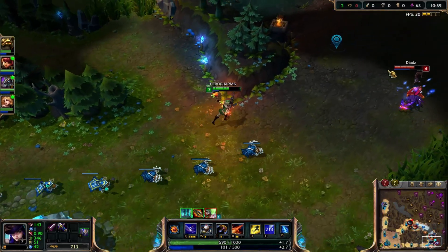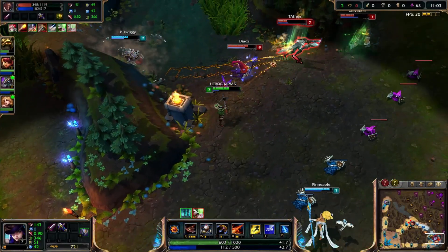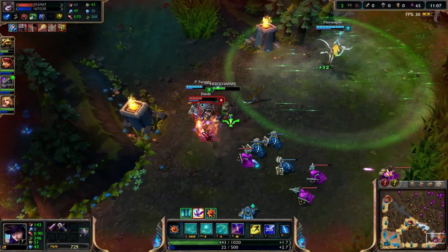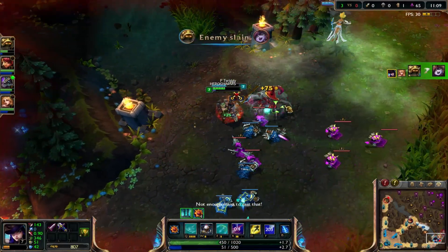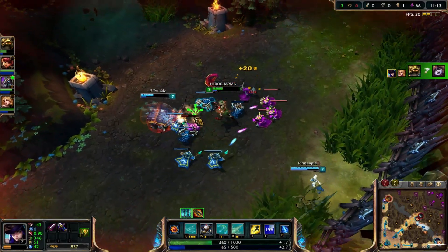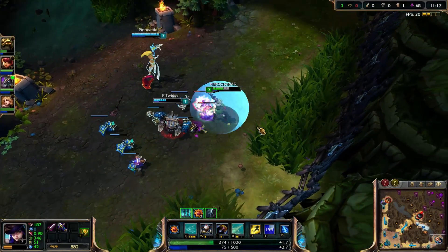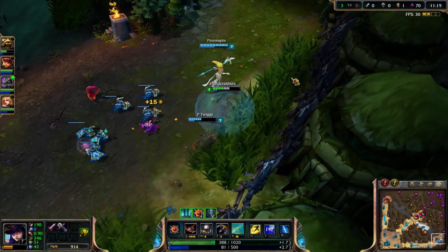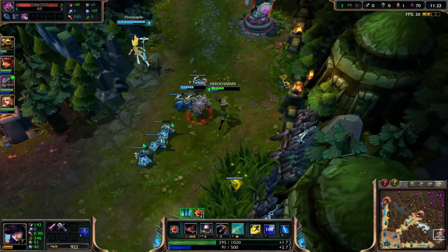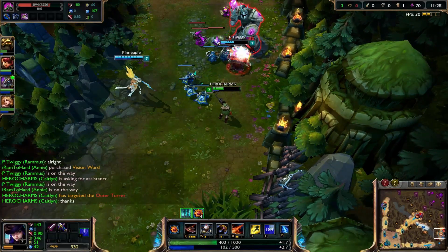Wow, that ability blocked my ult — I did not know that worked like that. Lulu is really OP against me. Alright, we killed Lulu — we got a decent gank. Awesome play.